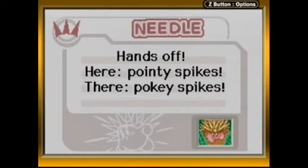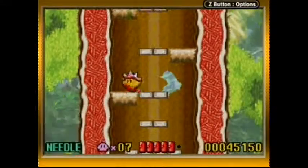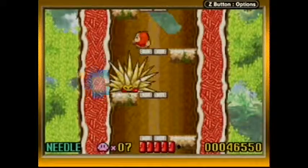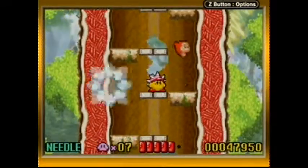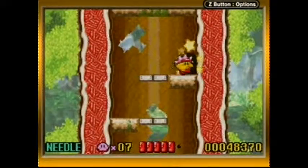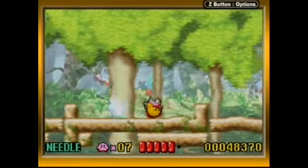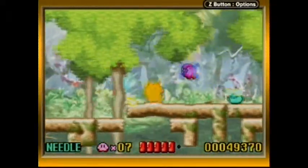Here we go — NEEDLE! 'Hands off! Here, pointy spikes. There, pointy spikes.' Needle is pretty much the same thing as Spark. In the original game there was a little bit of difference since you couldn't hold out Spike forever — but here you can. Also, Kirby gets a nice color of yellow. I've always really liked the Spike hat — it's always looked really cool to me.